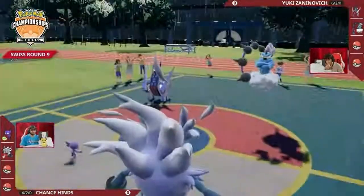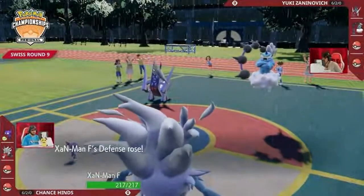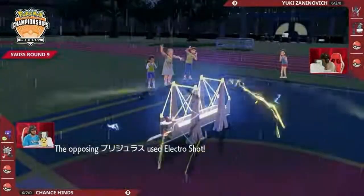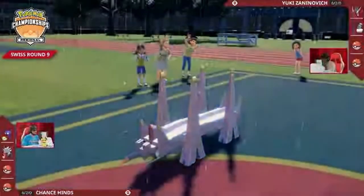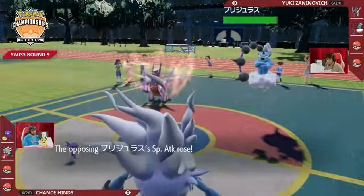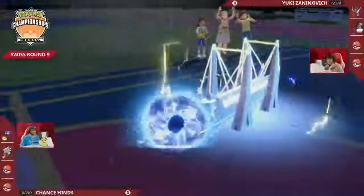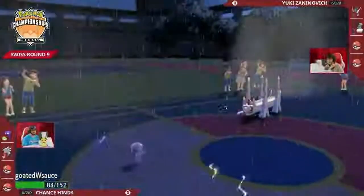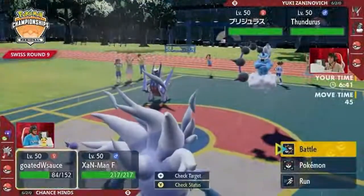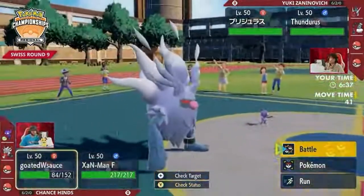Annihilate uses Bulk Up as Thundurus sets up Rain Dance. Light Screen is set by that Light Clay Sableye, and here is an Electro Shot from Archaludon — boosting its special attack by one stage and dealing some damage. That Light Screen from Sableye is paying off really well, as Sableye does not take 50% damage. Sableye is not the bulkiest Pokémon, but it is a pesky one to deal with.